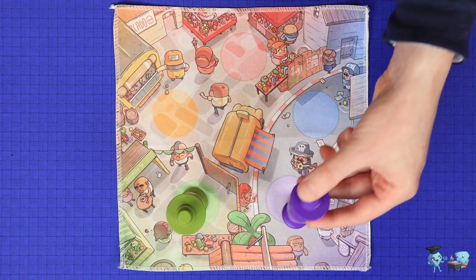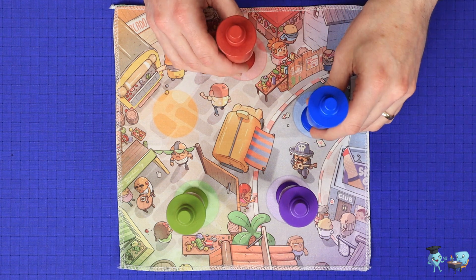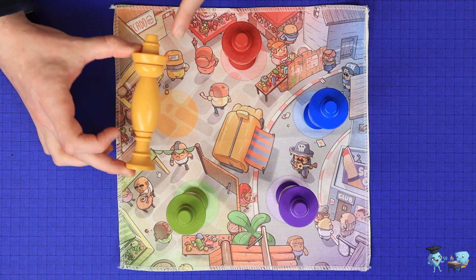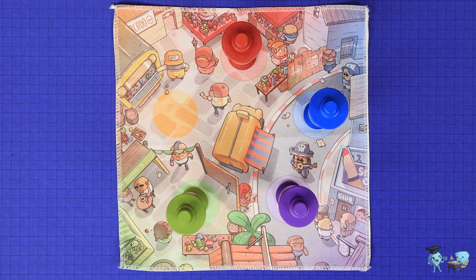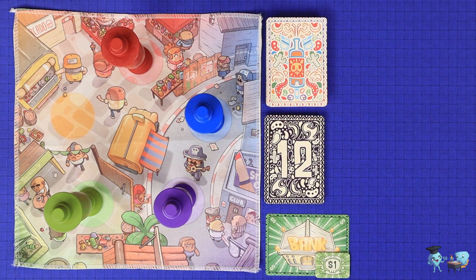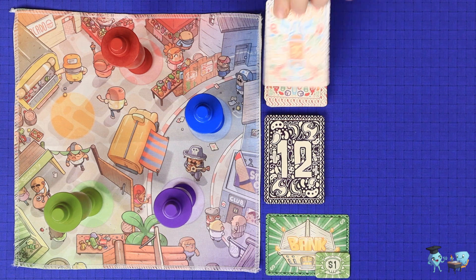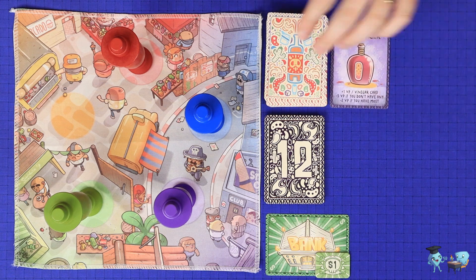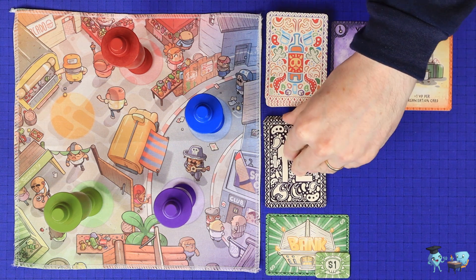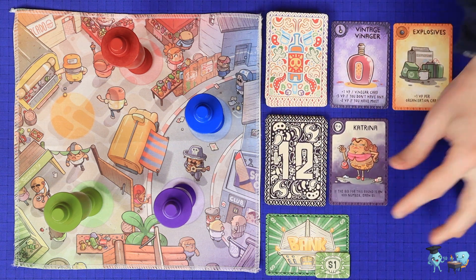The prototype totems you can see here are wooden, but these will be a more forgiving foam in the finished game. When playing with four players, you will not use the yellow totem. Choose a first player and you're ready to play. Burn is played in rounds. To set up for a round, deal out the top two ingredient cards face up and the top organization card face up for all players to see.